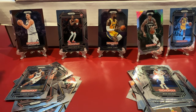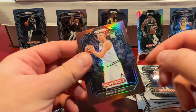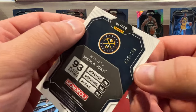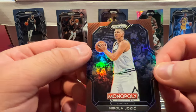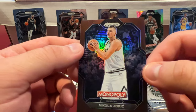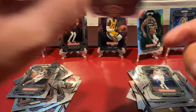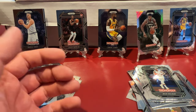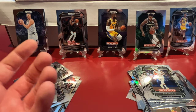You got a Giannis base parallel, James Harden, Nikola Vucevic, and Jrue Holiday. I think you won this round — you got a numbered card, and of all the people to get numbered, you got the man of the hour, the person who's going to win the NBA Finals unless there's an epic collapse. Very cool — that's 53 out of 249. I saw that number as soon as I opened the pack. I haven't checked the value on these, and honestly all the openings on YouTube are from about a month ago when this product first came out.